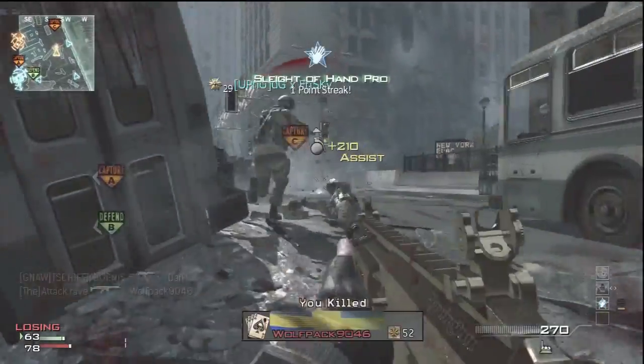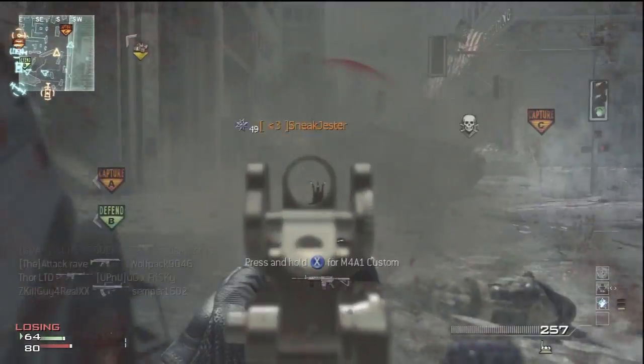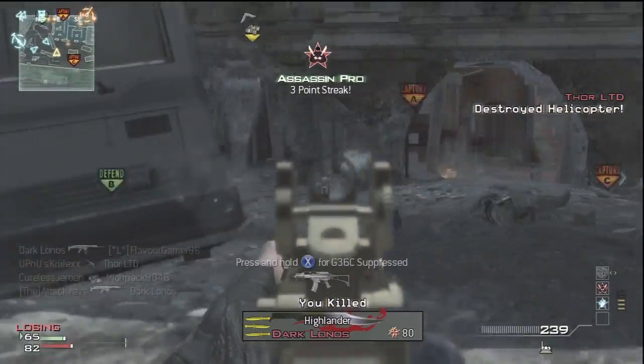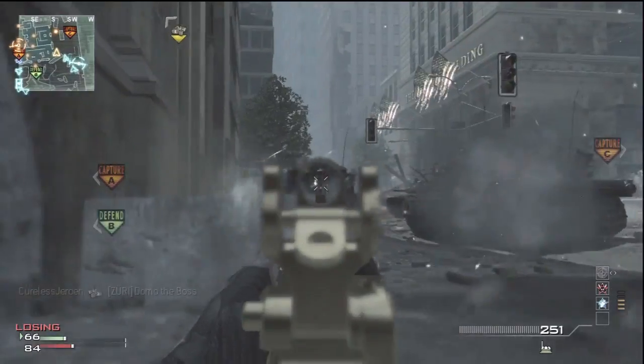Let's get right into the gameplay. Right here I'm using the setup I just showed you, and the first three specialist perks you get are Sleight of Hand, Assassin, and Steady Aim — Steady Aim for hip-fire at close range, and Assassin because in Ground War they are constantly spamming UAVs.